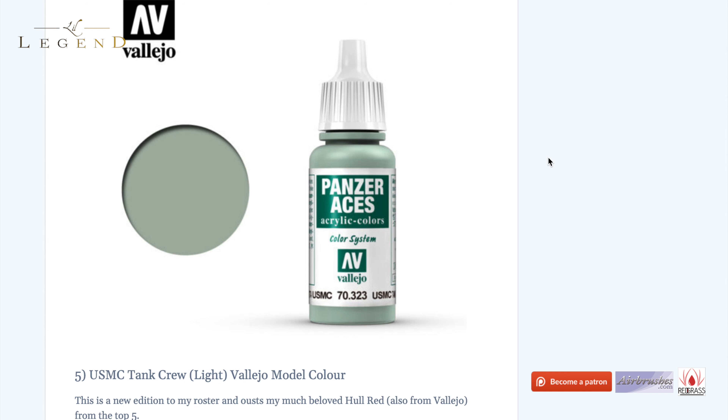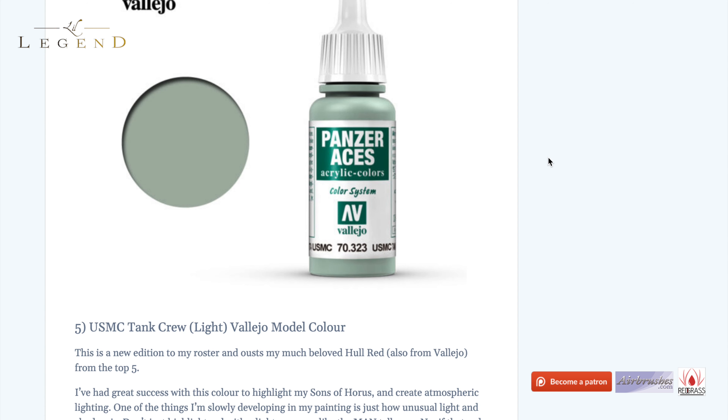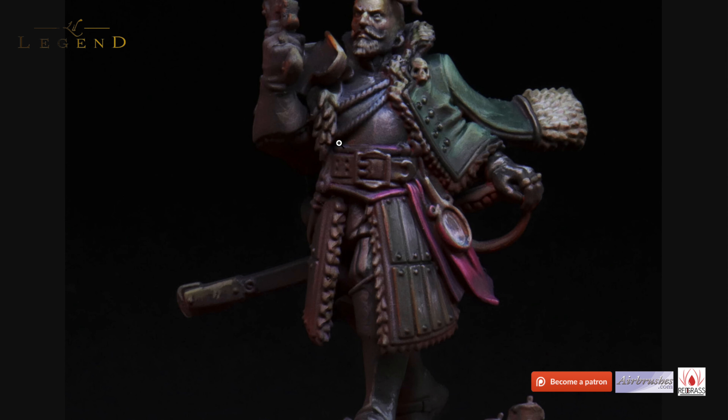And finally, number five — and this was the head scratcher, I had a few colours jostling for position. It's my flavour of the month: the USMC Tank Crew Light. It's very important you get the Light version, by Vallejo Model Colour under the Panzer Aces range. This is a new addition to my roster and outs my very much beloved Hull Red, also from Vallejo. I've had great success with this colour — highlighting my Sons of Horus, creating atmospheric lighting, and painting skin tones bizarrely enough. In order to generate atmospheric paint jobs, it is well worth unifying your shadows — have the same shadow colour, such as a dark violet or dark blue, across all elements. Same with the highlight.